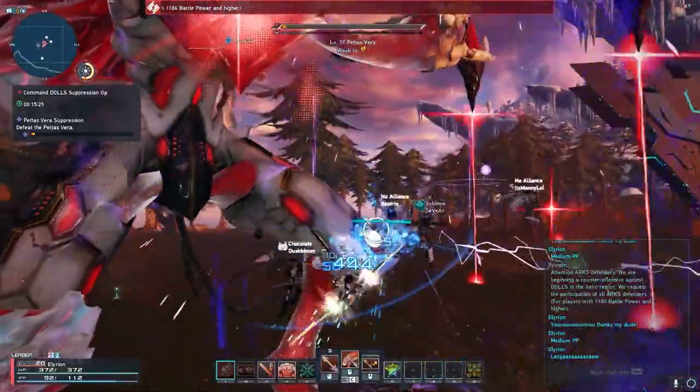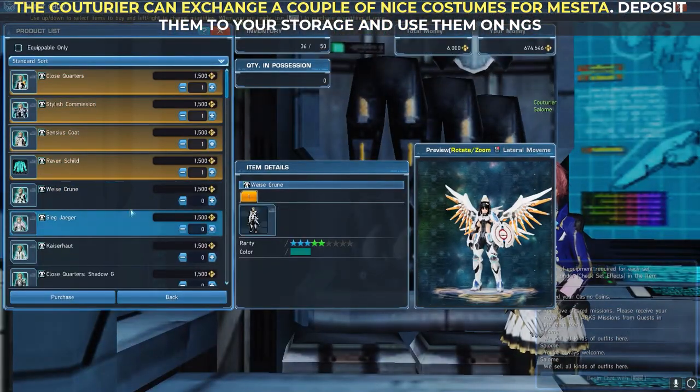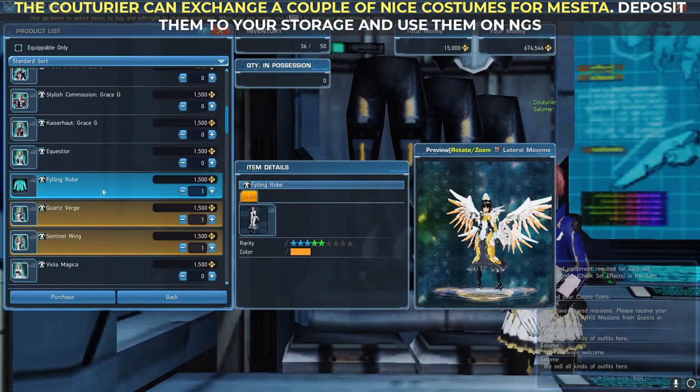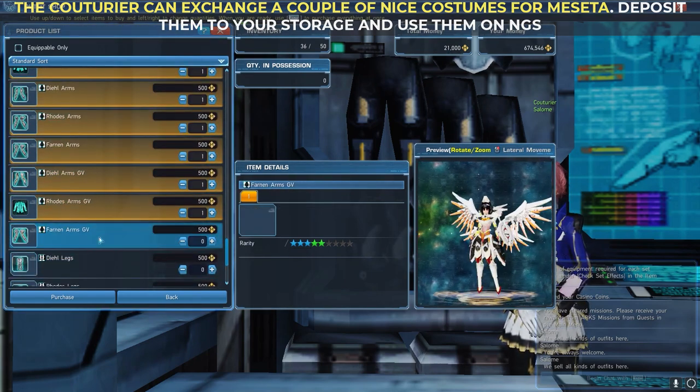It's actually a great game even if it's nine years old. And for a bonus, you can go to Couture Year and exchange a couple of nice costumes for Masara. Deposit them to your storage and use them in New Genesis — just to play it safe.